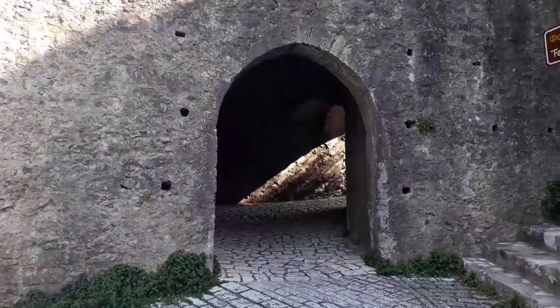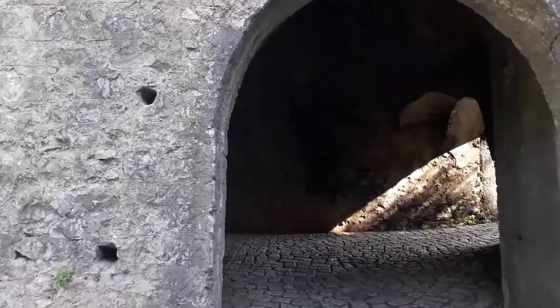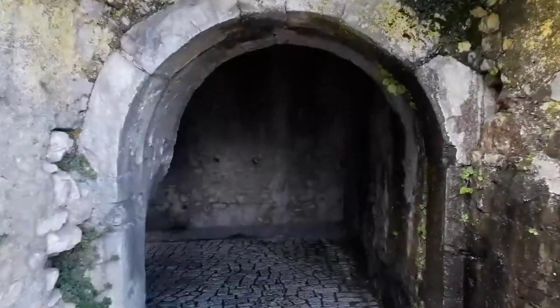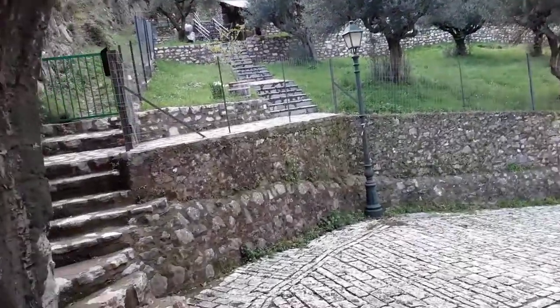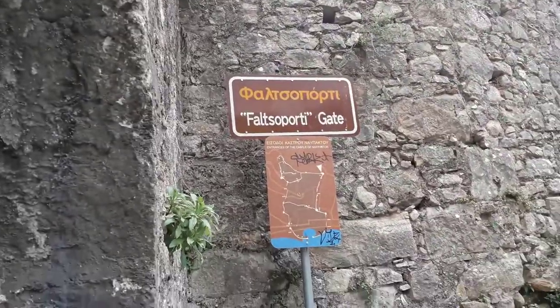The outer door is on the east side of the upper city. The inner door can be seen from its opening. This gateway consists of an entrance door with a 90-degree turning path attached to an oblique-shaped bastion, which describes the name given to this gate as Falsoporti — a compound word made up of two nouns: falso, meaning oblique, and porta, meaning door — Falsoporti or Falsoporta.